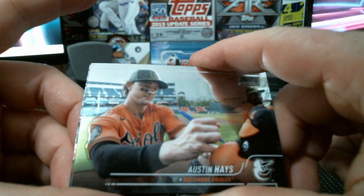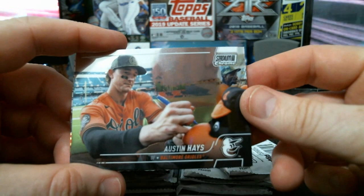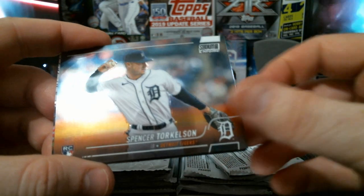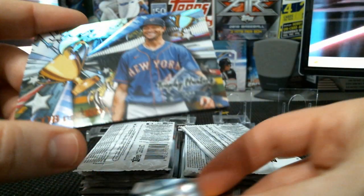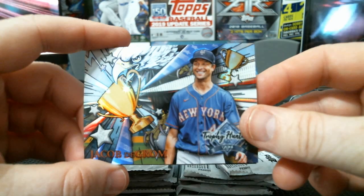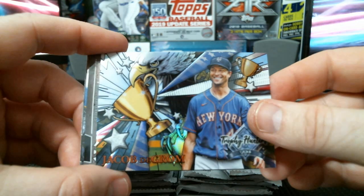We already got something — Trophy Winners. They have Austin Hayes signed autograph, Spencer Torkelson rookie, and Jacob deGrom. Trophy Hunters — to me this is just a super cool insert. Love it, especially since I got the Acuña gold in the last box.